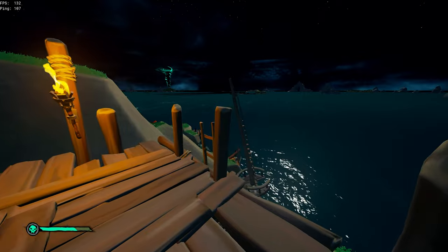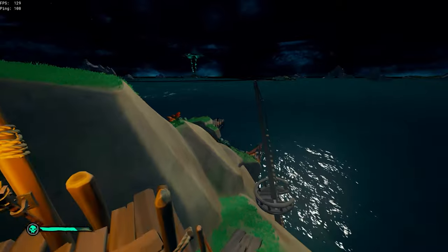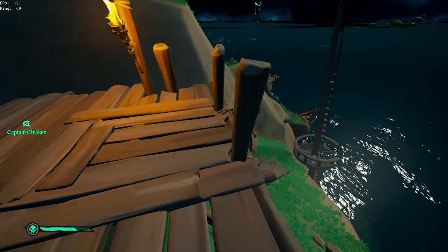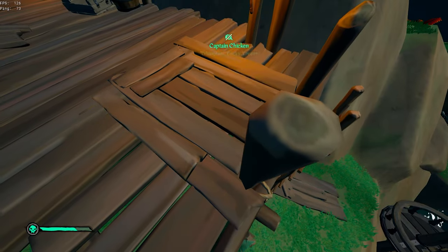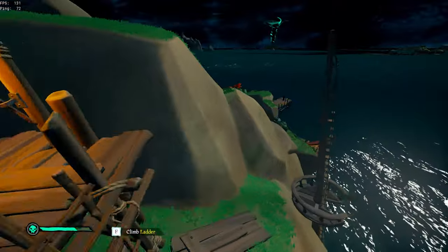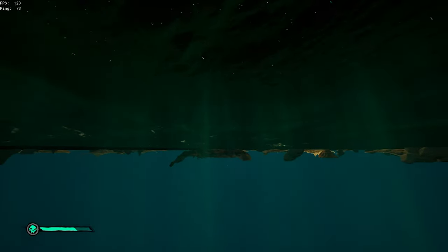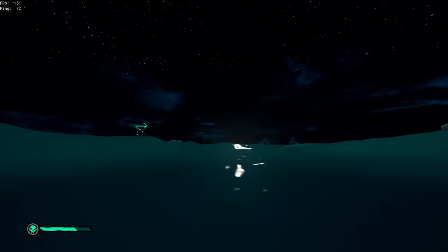A lot of ladders in Sea of Thieves also allow you to launch, like this one at Sea Dogs. You can use this to get to Reapers. You need a lot of FPS to do this. Hold this log right here, double tap F, and get in the middle of the log. Once you're in the middle, press A and jump and you'll be sent flying this way. If you have a really good FPS you can get to Reapers easily, but I didn't get that far.